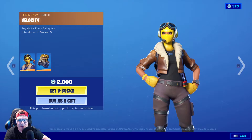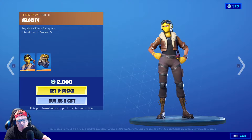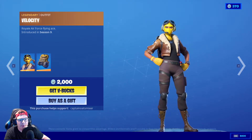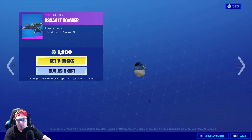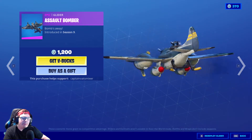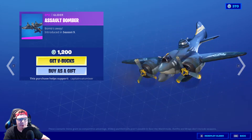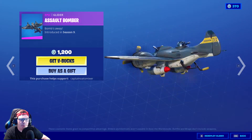Next up is Velocity — Velocity Raptor! I never put that together — sometimes I amaze myself. She's from Season 9, also 2000 V-Bucks and Legendary. I actually like Raptor better, but this isn't a terrible skin — there's a lot going on. I like the leather, the different materials, and the colors are great. The Bomber Mag is the back bling. Next up is the Assault Bomber for 1200 V-Bucks — it's a fun glider. The cannons kind of remind me of an R2 unit, but it's a really cool deploy, almost looks like a toy plane.